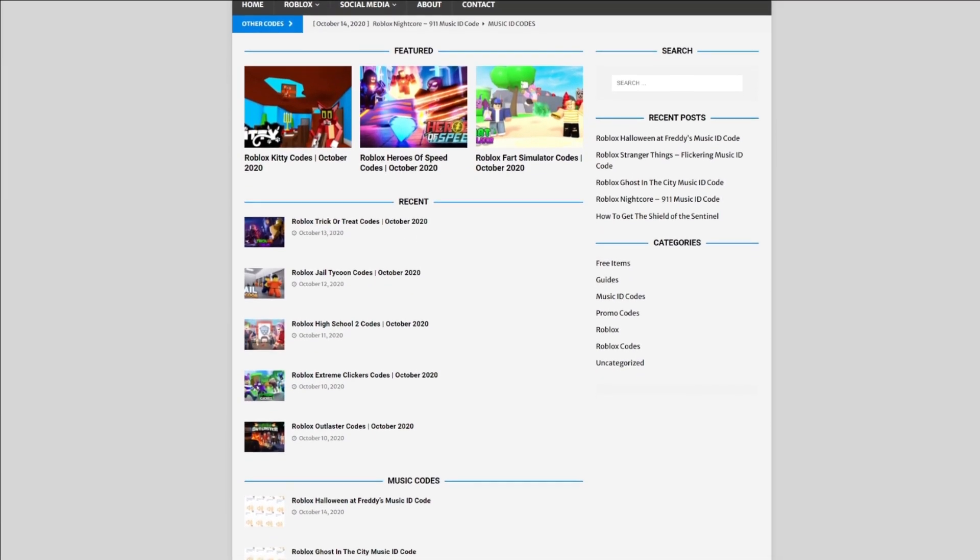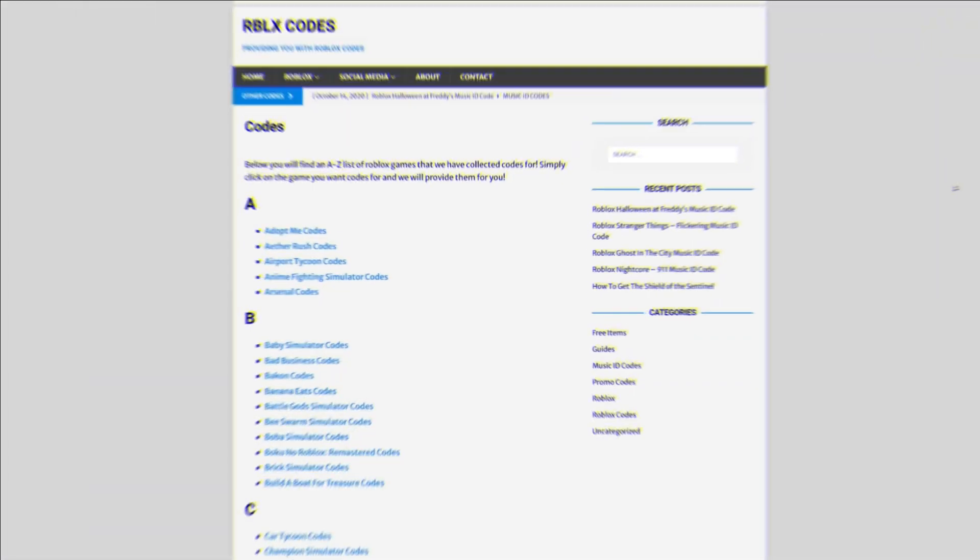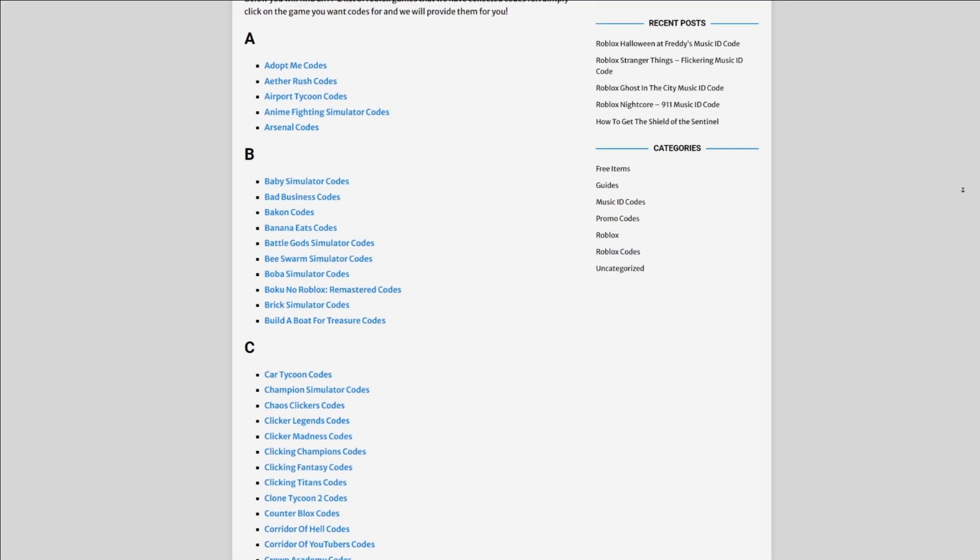I've got some exciting news that you all are not going to want to miss out on. It's literally going to be so awesome and this is probably going to encourage you guys to play this event even more. It's definitely going to encourage me to play this event more. Before I go into any of this though, I do need to tell you all about rblxcodes.com — that's my own Roblox code website where you can find game codes, meta codes, and guides. There's tons of stuff in there that you guys have to check out. Overall we cover codes for 300 Roblox games, so if you guys need a code for a game it will be there.